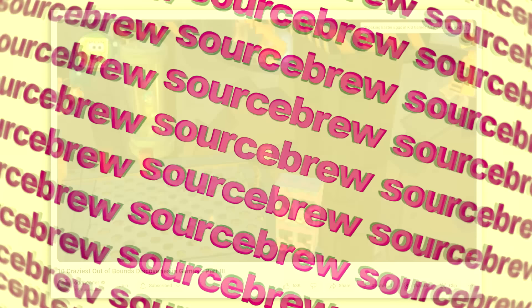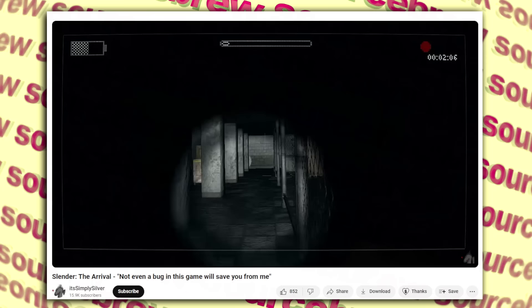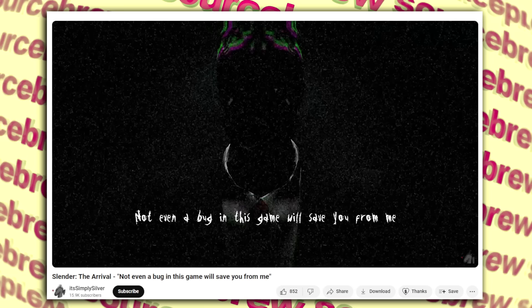Not Even a Bug Will Save You — Slender: The Arrival. This is a fourth-wall-breaking easter egg that is also terrifying: if you manage to break out of the map and fall through the ground in Slender: The Arrival, text will display on your screen saying 'Not even a bug will save you from me,' before you get jumpscared. Not even no-clipping out of the map will save you from Slender Man apparently.